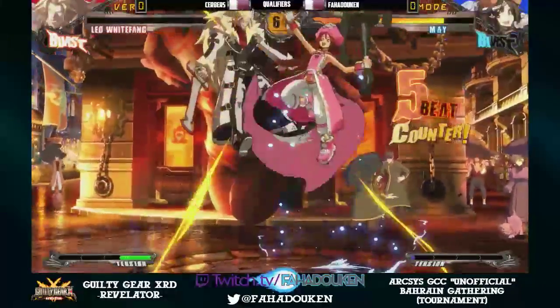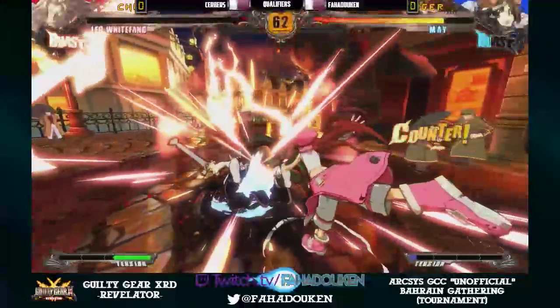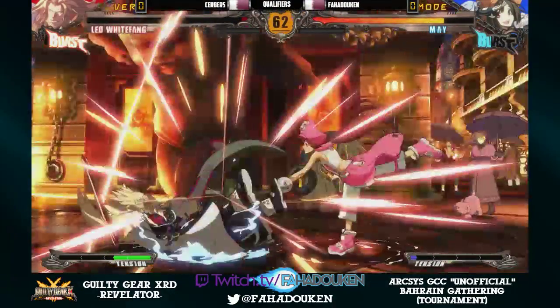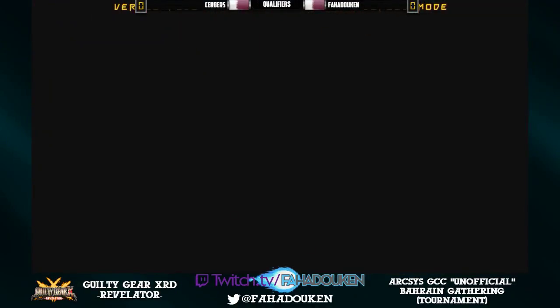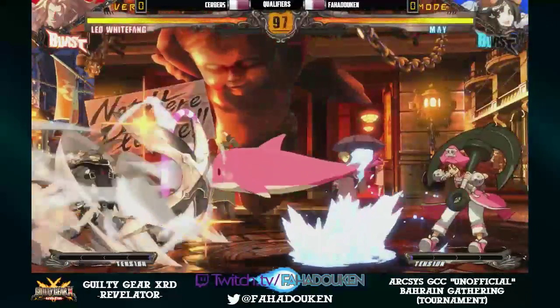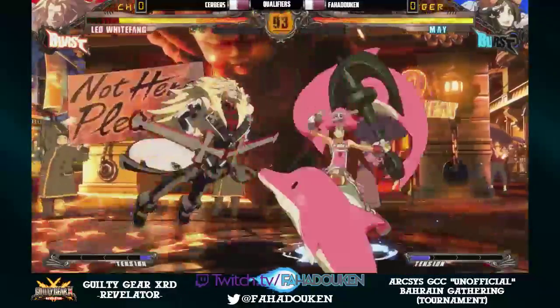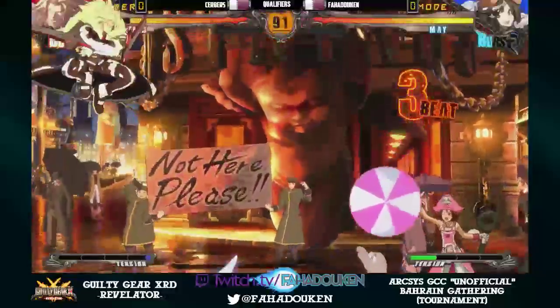Fahadokun going a little bit crazy here. Uses a slide RC to stop Serbis' approach. It was a 6H — waiting for the dash in. That was definitely somebody who knows his opponent very, very well. And probably nobody knows each other as well as these two do from anybody that I've played Guilty Gear with.